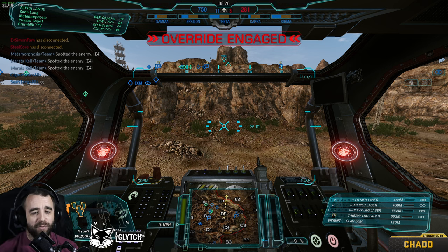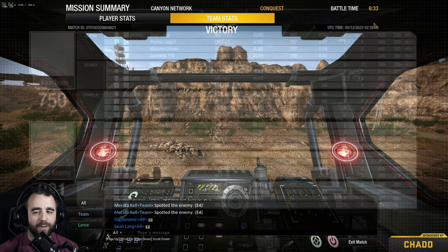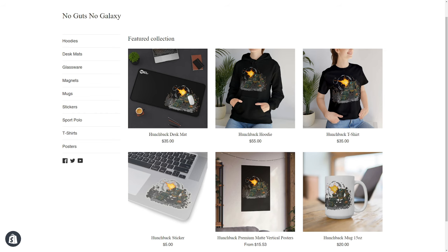Speaking of performance, I will be doing an upgrade for the machine. Good job — the new Hunchback designs are live at nogutsnogalaxy.net, grab yours today. You've been a good MechWarrior, have you not?